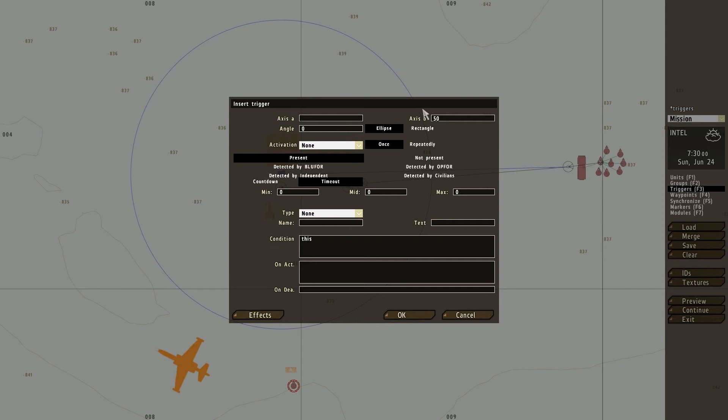Get rid of the axis A and B, so that means wherever this condition happens it will work. For the condition: 'alive tow' — that's the first objective. On the 'on act' field you want to put a term: 'air lock false'. I'm also going to put a hint in saying 'vehicle is unlocked'. Now I'm going to add a timeout — click timeout — and I want this to appear after 5 seconds.